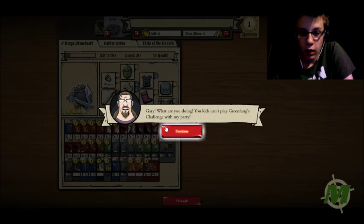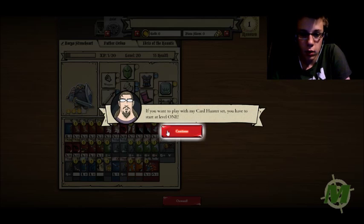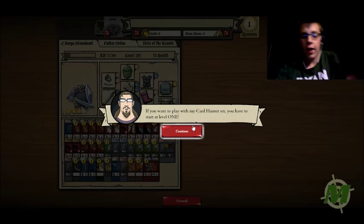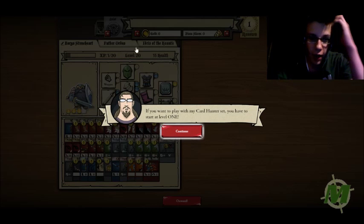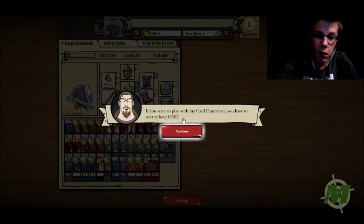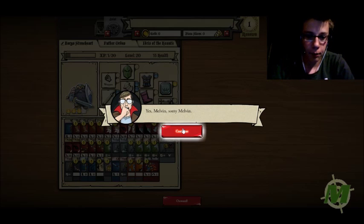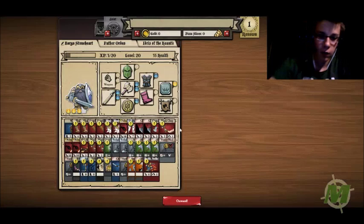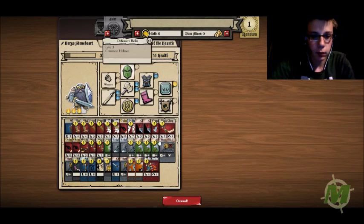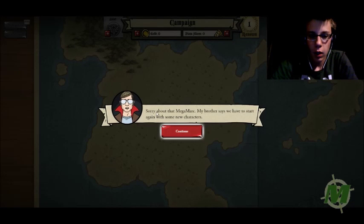Gary, what are you doing? You kids can't play Green Fang's Challenge with my party. Wrong, wrong. That makes more sense — oh yeah, we're level 20! I was wondering why that was so easy. If you want to play with my Card Hunter set, you have to start at level 1. Yes Melvin. Sorry Melvin. Sorry about that Megamark — my brother says we have to start again with some new characters.